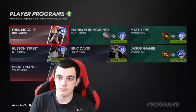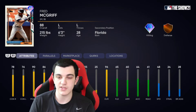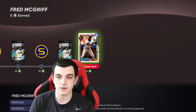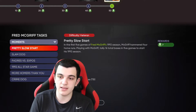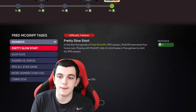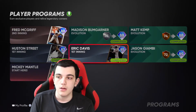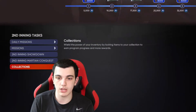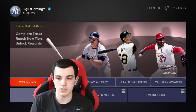It is Fred McGriff, 88 overall. Pretty good card — good power against both sides, okay contact, not great fielding, but he is bronze. He can only play first. It's the same format as the other player programs for the inning programs. You get a free card, you do submissions, it's really not that hard. Then you collect it in the second inning program and you get XP. The card's already not sellable, so might as well just collect it.